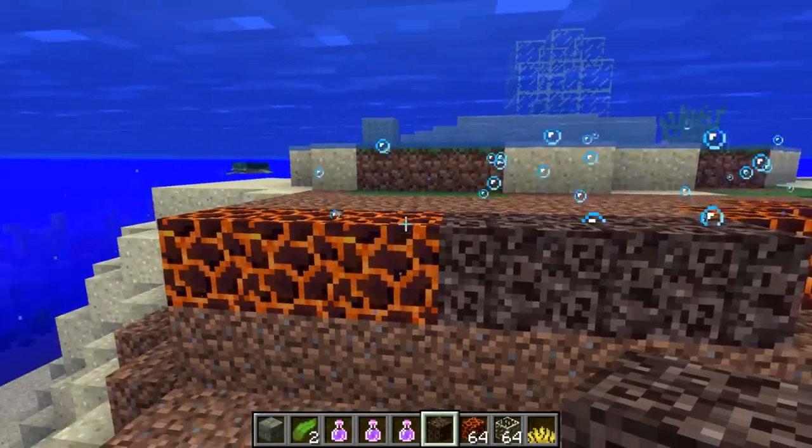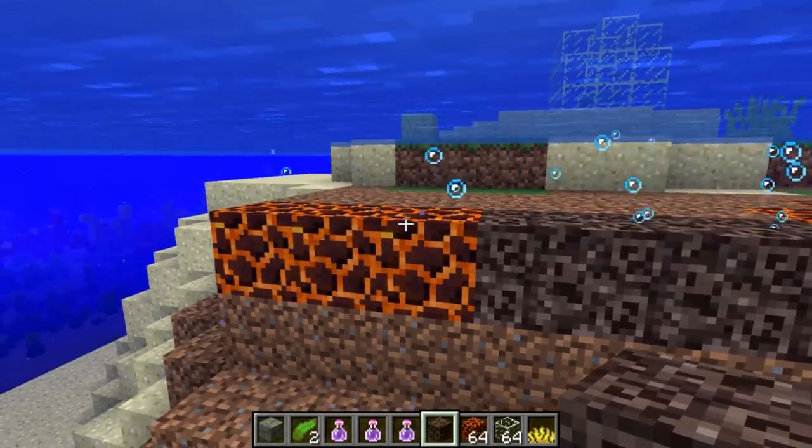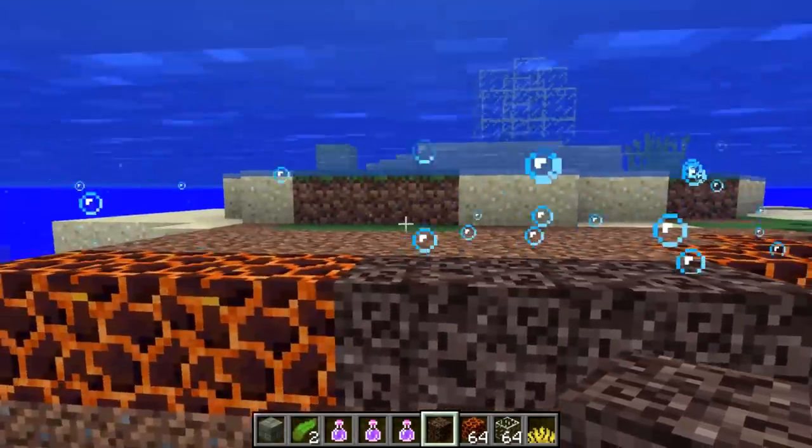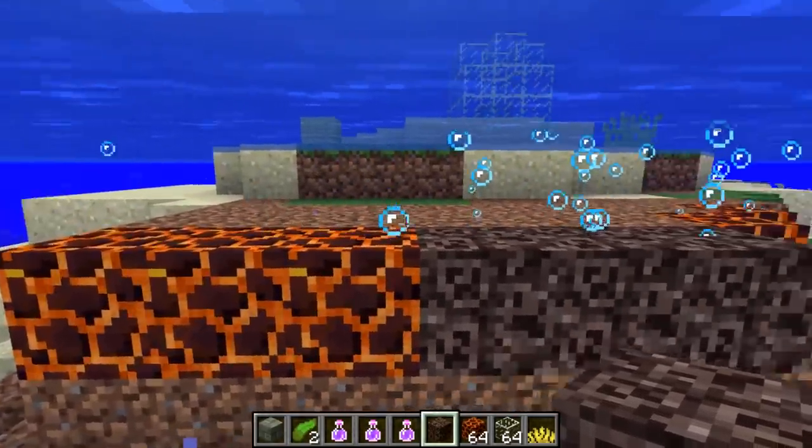Another change this week is that you can now have a one-block-tall bubble column. Here you can see we have the magma blocks and the soul sand blocks, and both bubble columns work in one-deep water now.